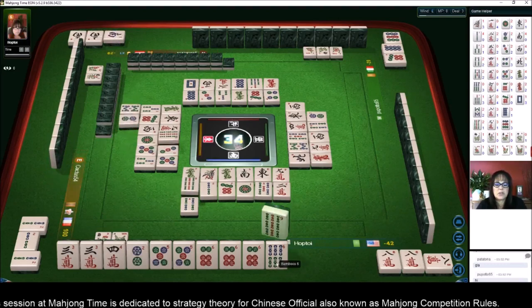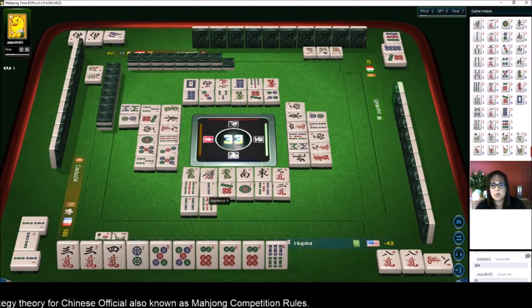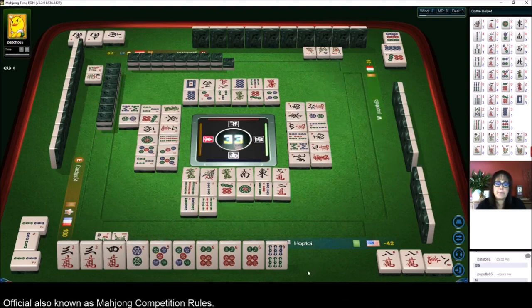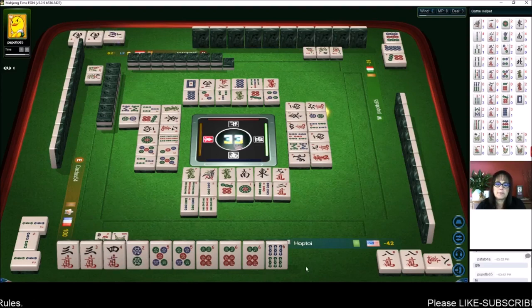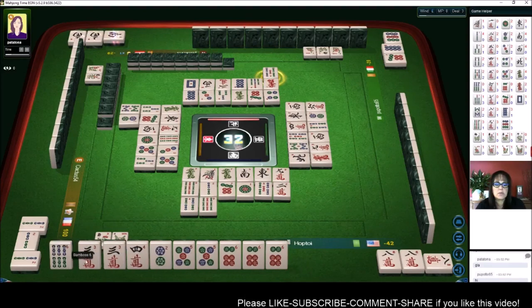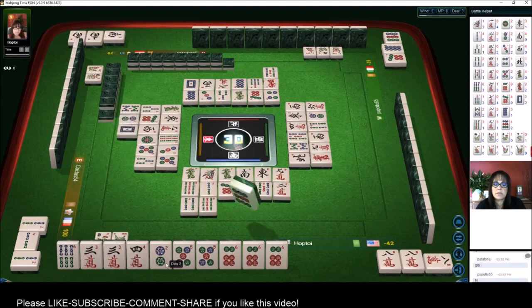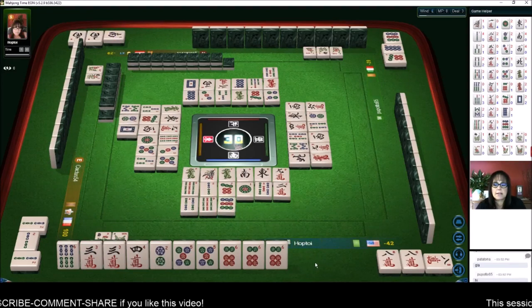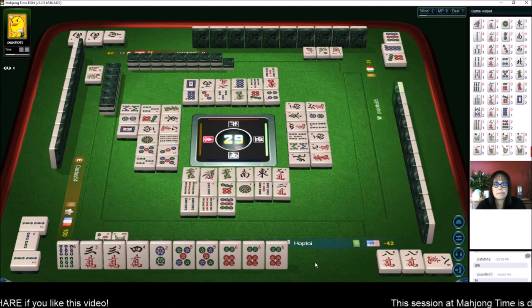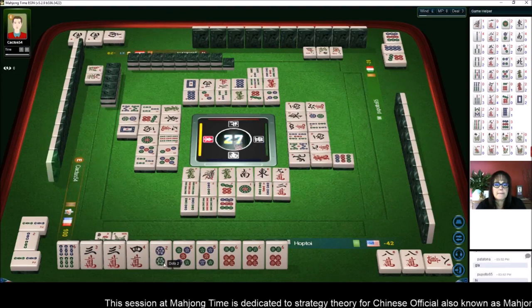Two dots — oh! Nine bamboos — yeah, so that's not going to help us now. The four crack is our only hope at this time. Six characters — one, two, three, four. Yeah, we need another pung. There are no six bams out — let's not void a suit; let's keep it and get rid of the two. There are no six bams out — maybe we could get a pung out of that. Nine dots.